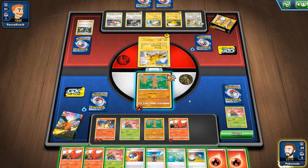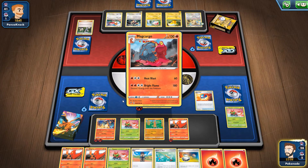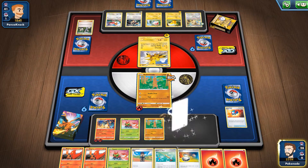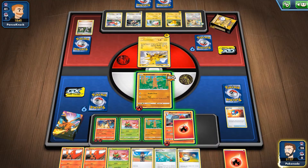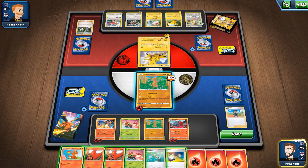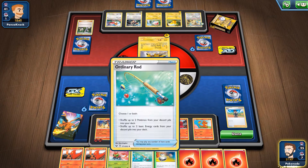We'll do another Great Ball because I'm trying to get Magcargo or another Charmander so I can evolve Slugma into Magcargo for more damage. Magcargo does 180 but we have to discard two energy, so we need to stock it up. We can also Hop and draw three more cards and get ourselves another Charmander, which is great so when our Charizard dies we have another one.